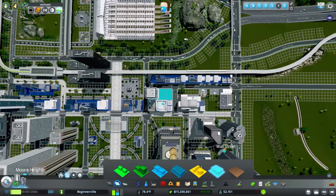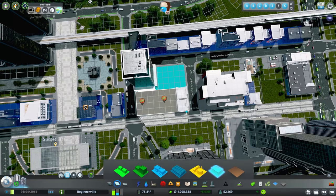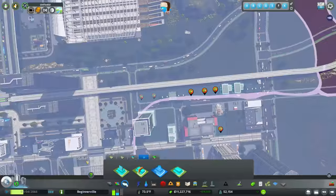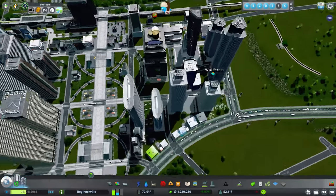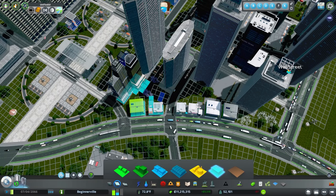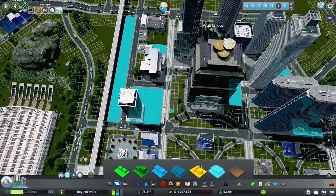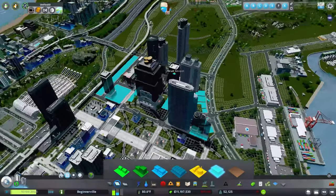Now let's start playing around with some of our office buildings. I want to come in here and de-zone some of these. It looks like we actually got a few of our offices already. Let's de-zone this and put a financial building right there, and de-zone this one as well and put a financial row right there just to give us a little more coverage. We can extend that out a little bit to make sure it does get covered. I think instead of these commercial buildings, it would look really nice if we put in some more of the financial buildings — especially since it's a financial district, you'd want a decent amount of buildings in here.